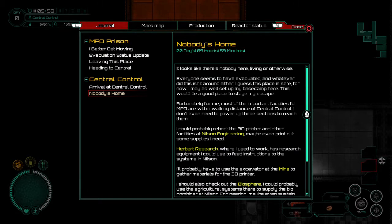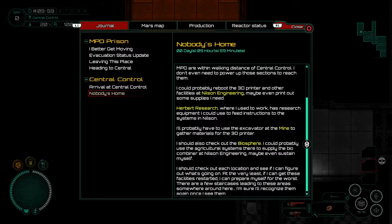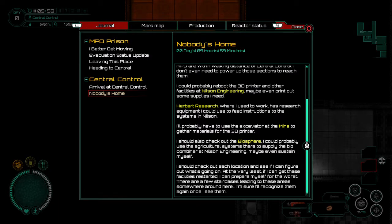Fortunately, most of the important facilities for MPO are within walking distance of central control. I don't even need to power up those sections to reach them. I could probably reboot the 3D printer and other facilities at Nielsen Engineering, maybe even print out some supplies I need. Herbert Research, where I used to work, has research equipment I could use to feed instructions to the systems in Nielsen. I'll probably have to use the excavator at the mine to gather materials for the 3D printer.